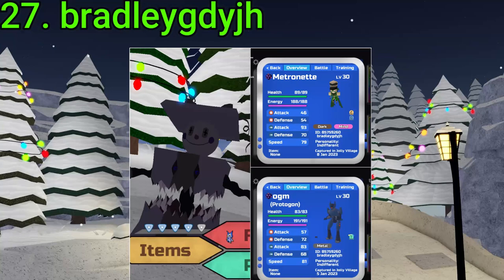27 goes to Bradley GDYJH. They've gotten a Gamma Proto — very nice — an Alpha Metro — decent — and a Corrupt Icicle — not so decent, but free Shard. Pretty solid finds, especially the Gamma Puragon. Very good, fam.